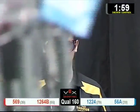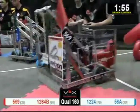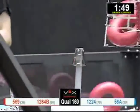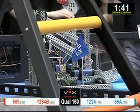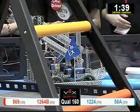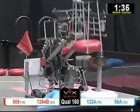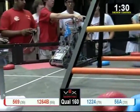Driver control mode is a go. We've got Robot 569, Nighthawk Robotics, and Dunwoody High School on the Red Alliance — they are both looking to score right now. 12-24 and 56A of the Blue Alliance. 12-24, the Driven Bolts, not mobile at the moment. 56A is the only active Blue Alliance robot, and they're picking up donuts one at a time.